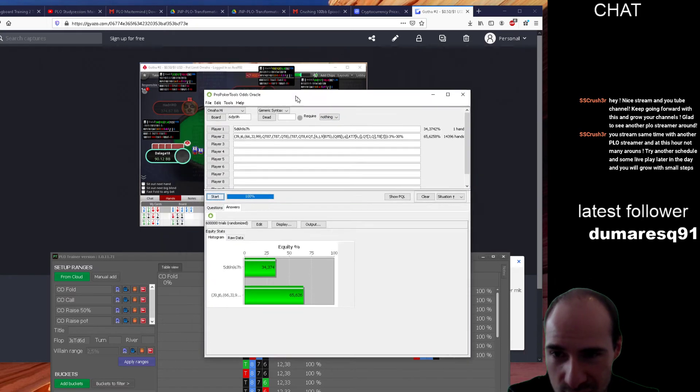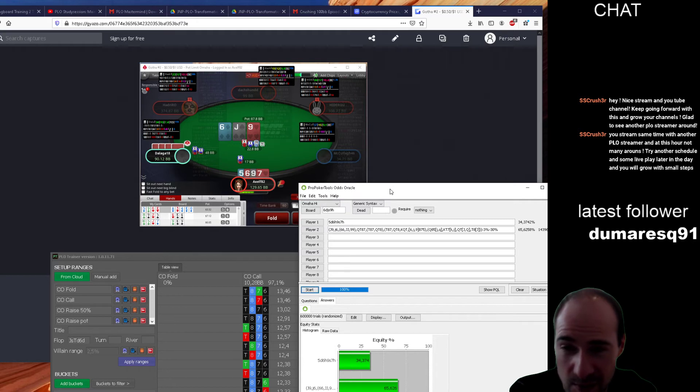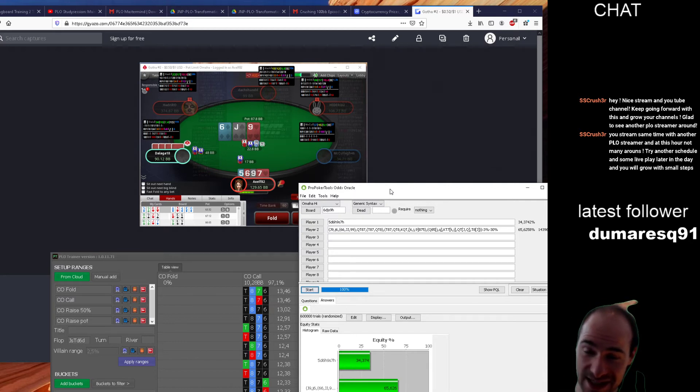We are only at 34% equity. We would be allowed to call a pot-size raise, but I think there's more than that left, so my fold was probably correct. Not sure if I'm better off checking because any six or nine I basically hate, and I'd be giving two people free cards. I'm fine getting it in against McCullagh but have a problem getting it in against Dalaga.